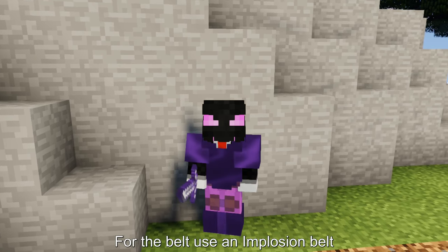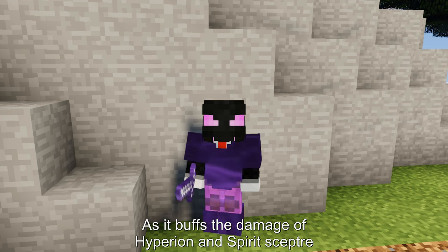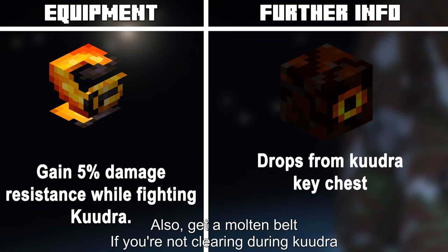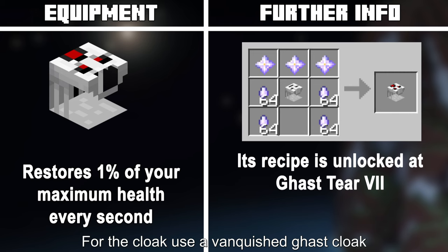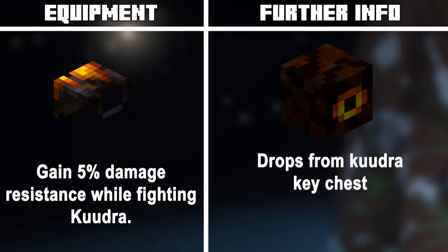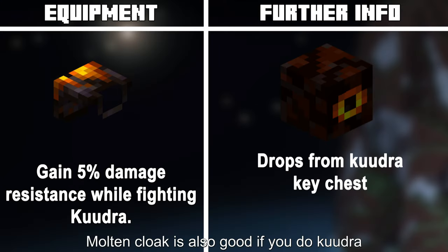For the belt, use an Implosion belt, as it buffs the damage of Hyperion and Spirit Scepter. Also get a Molten belt if you're not clearing during Kudra. For the cloak, use a Vanquished Gas Cloak, as it makes you die less. Molten cloak is also good if you do Kudra.